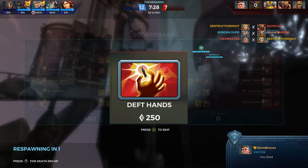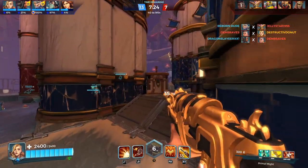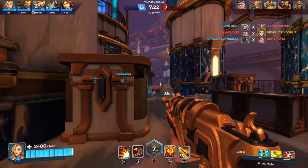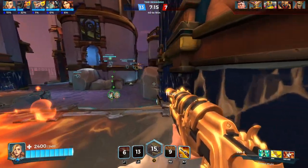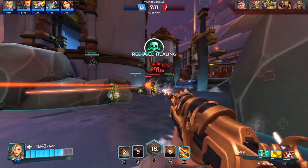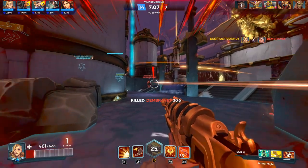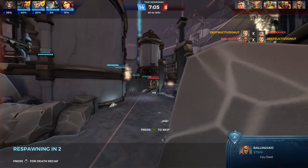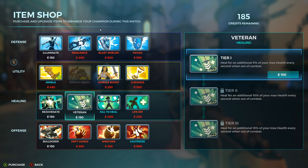Next we have Deft Hands — this perk increases your reload speed by 20%. Also very self-explanatory. If you have a high rate-of-fire weapon and you're constantly running out of ammo, champions like Tyra, Victor, Koga, and Gay will benefit a ton. Some champions at tier three with this perk barely feel like they're reloading at all it's so quick. I don't recommend running this as a first perk right away — it's not really essential — but those first two definitely are.